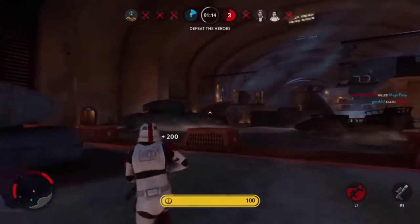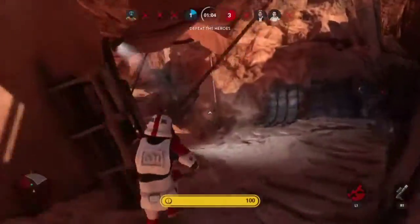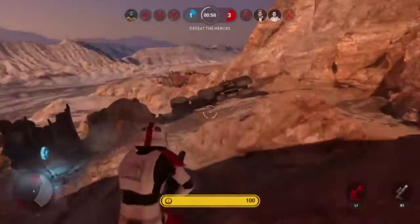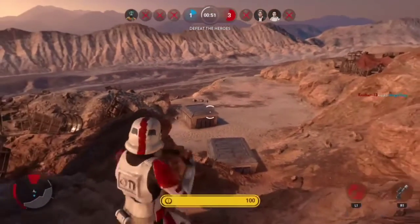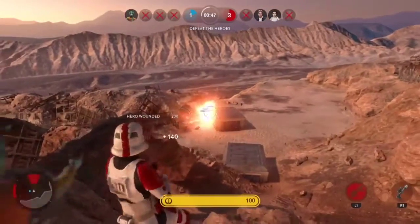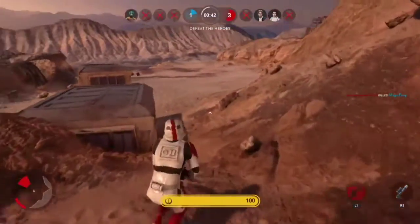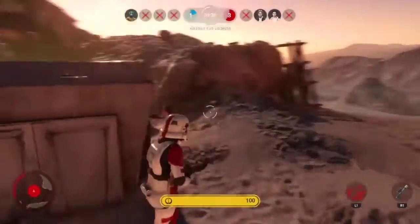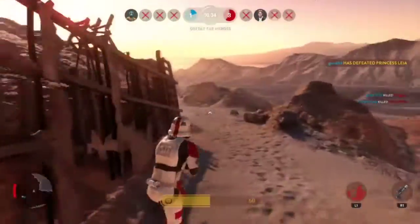Something else I noticed is that hero health pickups give varying amounts of health, even for the same hero. If you're the Emperor and you spawn a health pickup, sometimes it gives you 15 health, sometimes 20, sometimes 17 — it just depends. With Darth Vader, picking up a hero health pickup gives him about 12 health because of how much total health he has. With Luke, it gives you about 21 or 22.